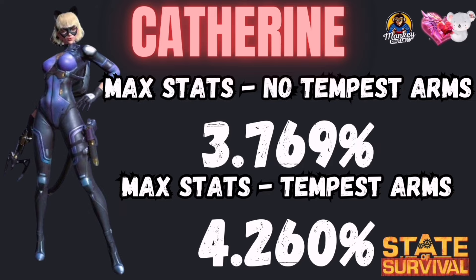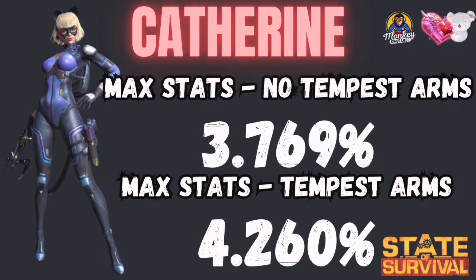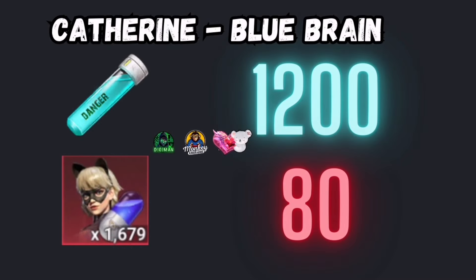Catherine, when you put on Tempest Arms, her max stats are at 4260. If you do not have max stats — so no Tempest Arms on her — it's lower than that. If you finish her blue brain and move to the purple brain, you will pay 1200 potions and 80 capsules.